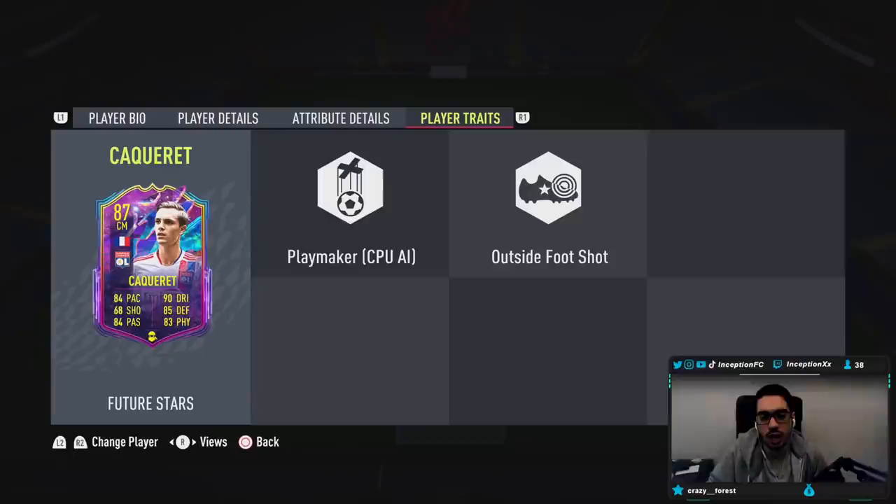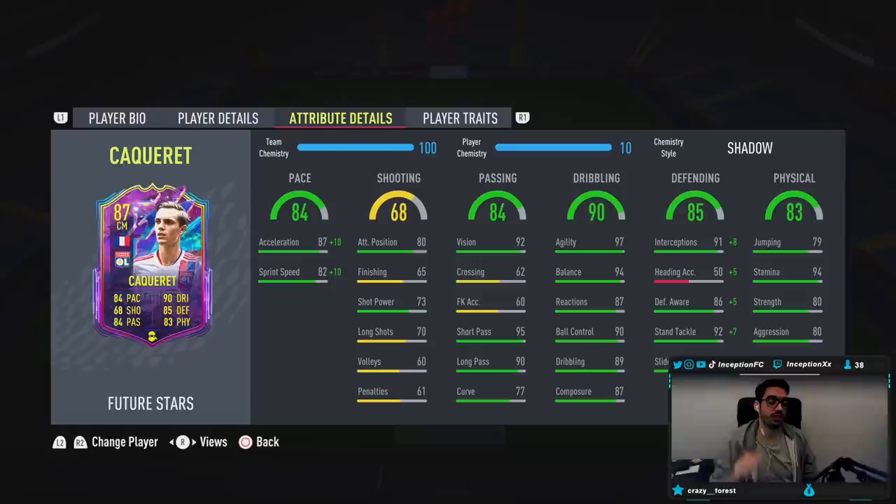We're going to be playing him in a 4-4-2 formation, so we're going to see what he's like pushing forward and coming back. In-game player traits, he has the outside foot shot trait, which, as you guys know, is really, really nice. But his base card stats for shooting is quite low — 65 for finishing, 73 for shot power. Base card stats for pace is set up nicely because the acceleration is higher than the sprint speed: 97 for acceleration with 92 for sprint speed. Shooting, again, is low. So the main thing you want to see with a card like this is going to be defensive capability, since his attacking presence isn't that crazy.